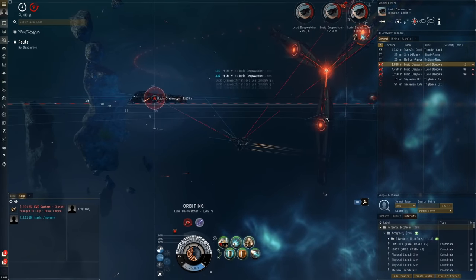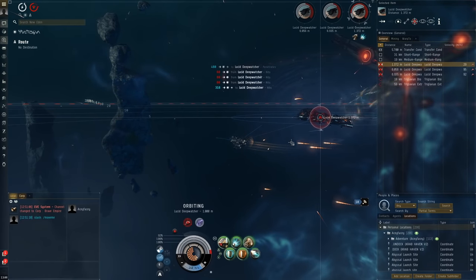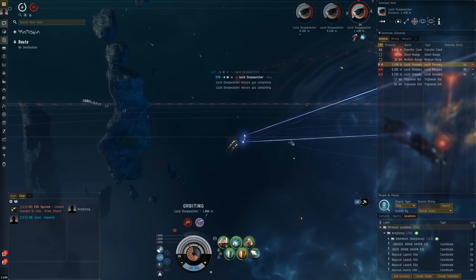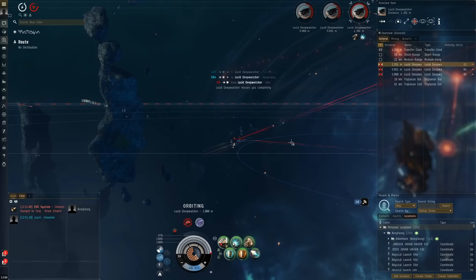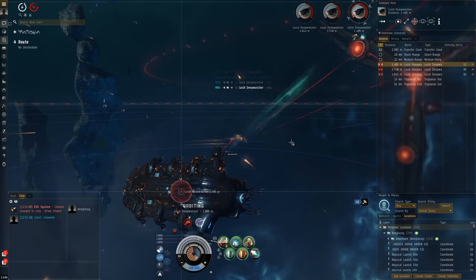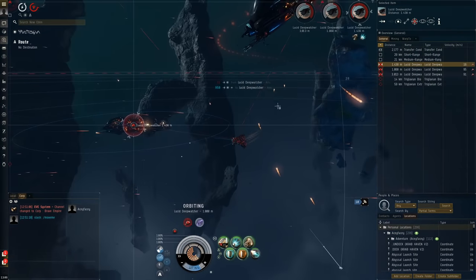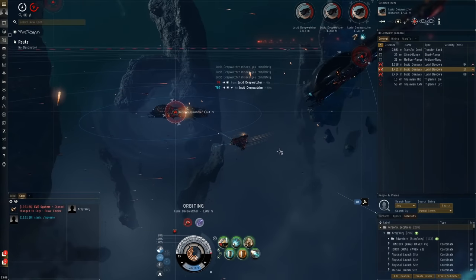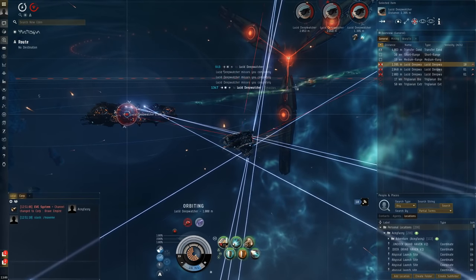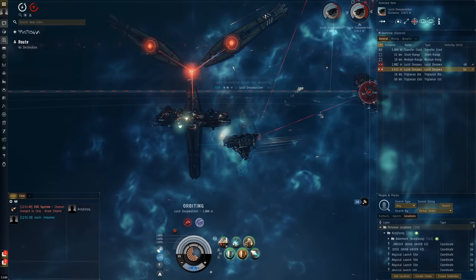When we've killed them, there'll only be one remote rep, then no rep at all — so each one will go faster than the previous. The rogue drone battleships were pretty powerful because of how much HP they have. The lore is that there's already been a battle, so the sleepers here are already damaged — that's why they have a lot of armor and structure missing. You can see the missiles in the background. It doesn't seem like they're able to catch up with me.